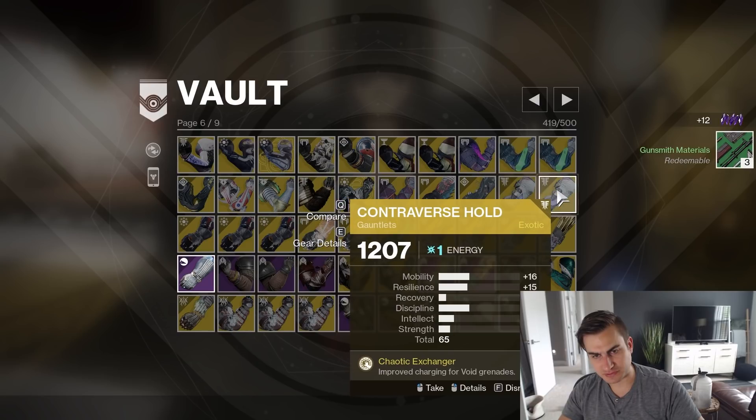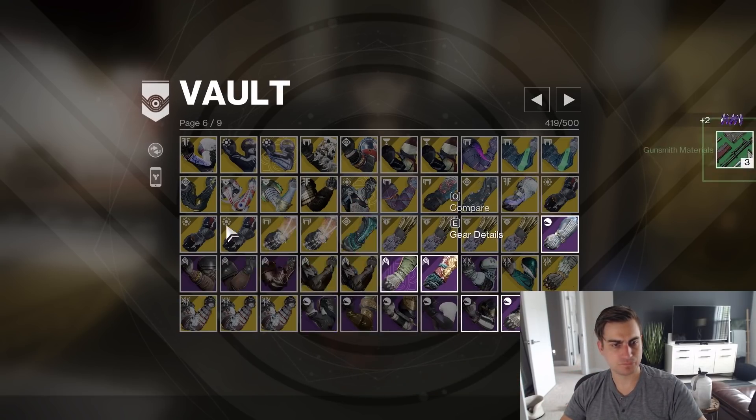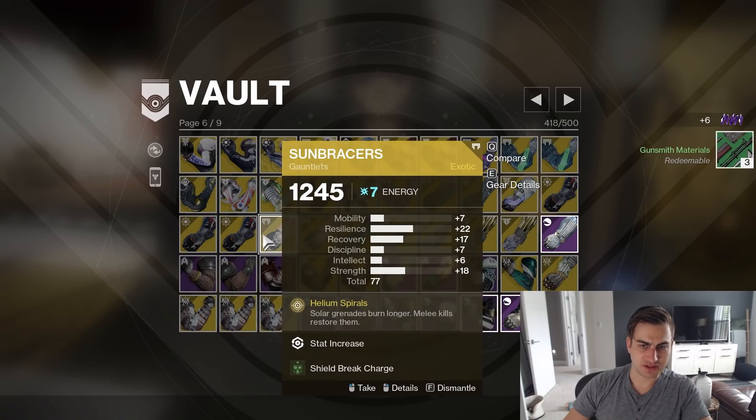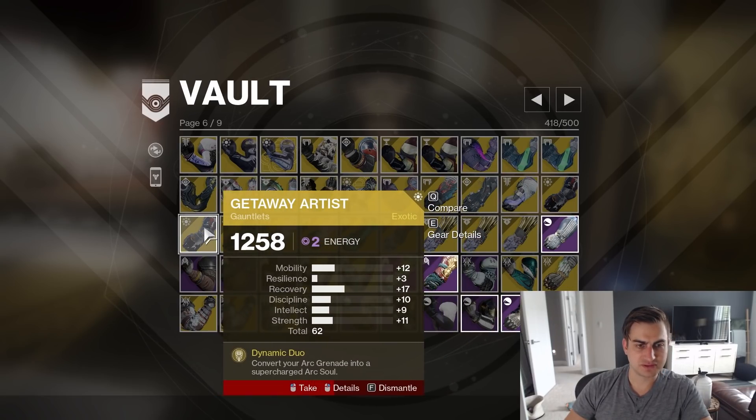And double Ds — this is pretty spiky, that's a good roll. That's better than this. Getaway Artist — all right, it's got a thing on it, so that's a 67 base, I think that's pretty good. That's got a lot of Recovery. I'm just going to delete this.